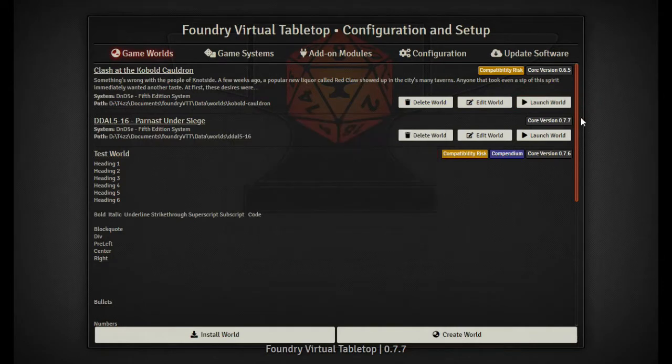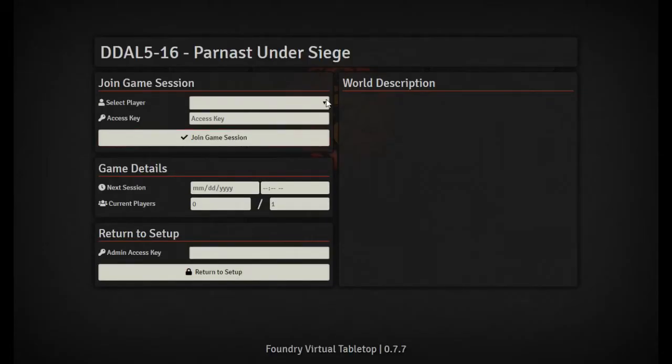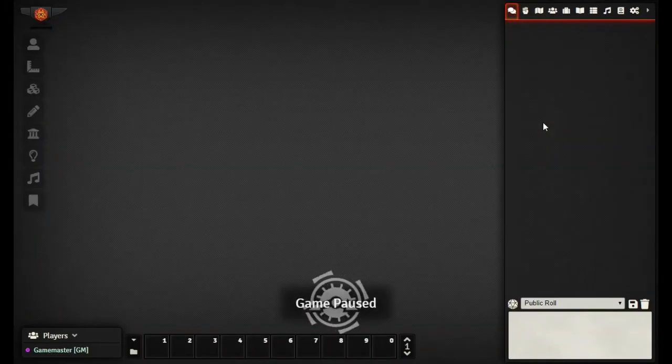Oh no, I launched the wrong one! This is why I think there need to be bright lines as separators so I know which one is which. So we'll go ahead and launch the correct one, say Game Master, and there we have our blank slate.